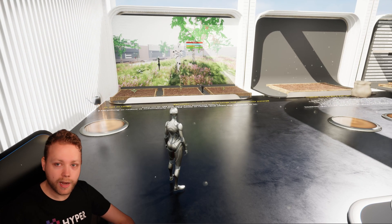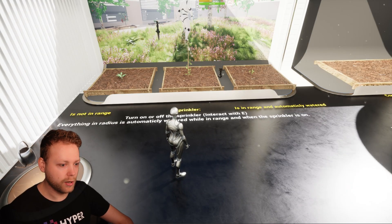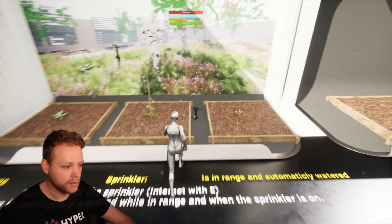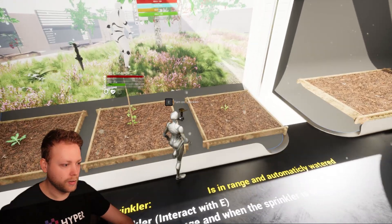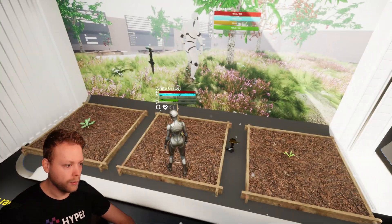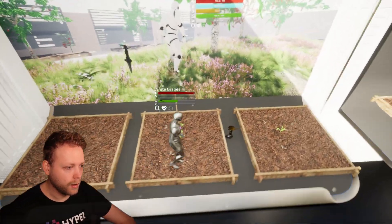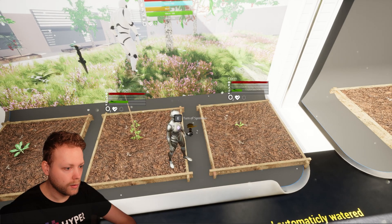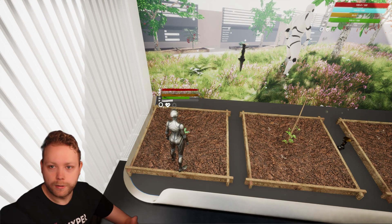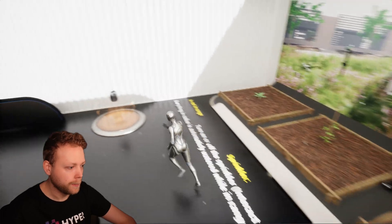Let's check out the examples. The first thing you'll see is a sprinkler system — you can turn it on and off. When it's on, everything in the radius is automatically watered. When I turn it off again the watering stops. As you can see, this broccoli is out of range from the sprinkler.